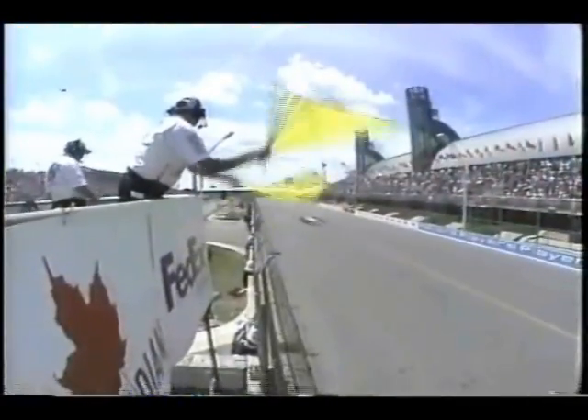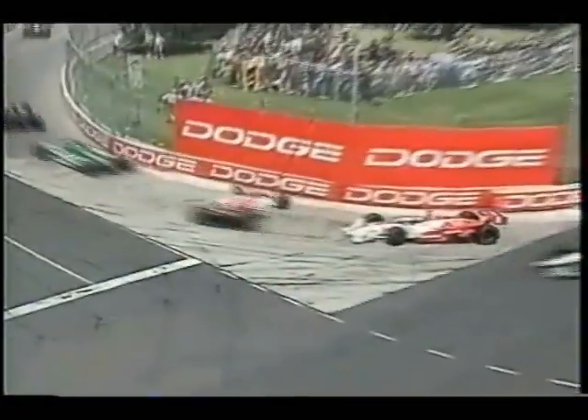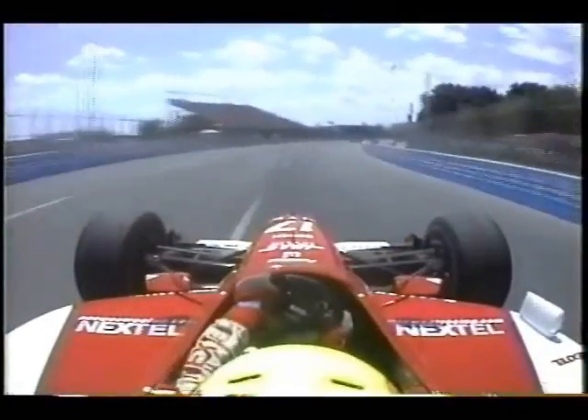Moreno keeps it running. He's off. Tora Takagi is kind of waving like he wants him to move the car, but that car is not going anywhere except on the hook. Another skewer job, and it looks like he got Tracy on the way by as well. So if I was Tora, I'd just kind of head for the airport — I don't think I'd stop and say hi to any of the other drivers today.